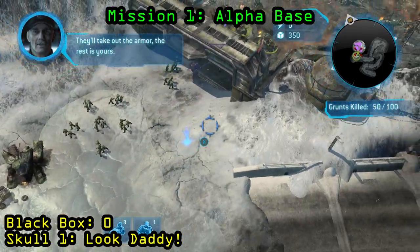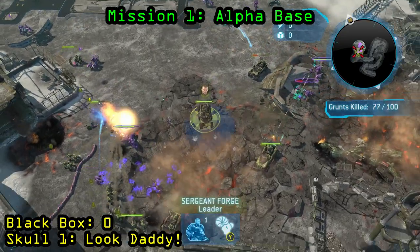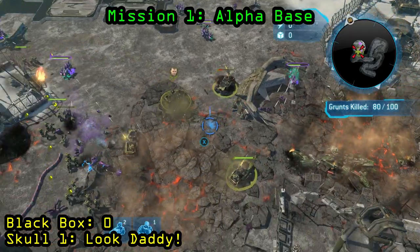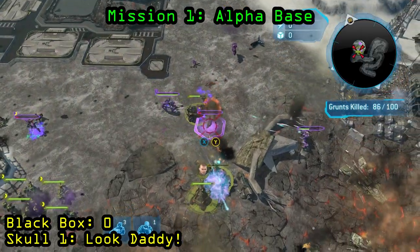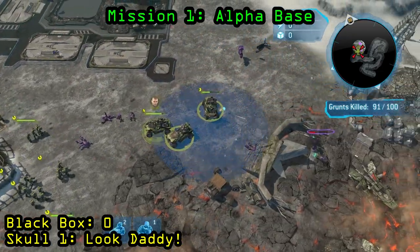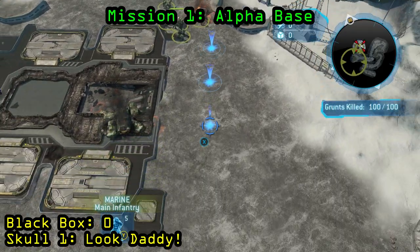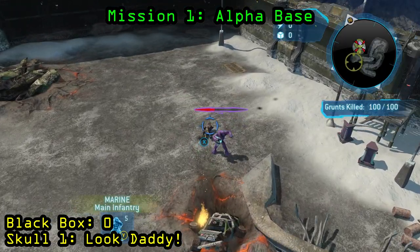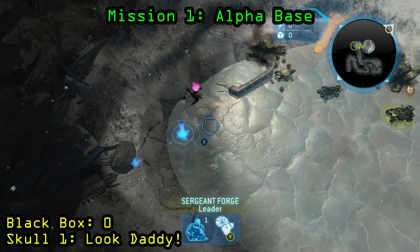Once you have gotten 46 out of 100 to this point, you are just going to send in all your guys into this base and clear out the entire base, except you want to make sure that you stop once you reach 100 grunts. If you are playing on Heroic like me, you will come to a point where there is only one grunt-elite squad left, and you have to make sure that you kill the grunts first and leave the elite alive. So as you can see what I'm doing here, I just send my guys back and forth, one or two guys, just to make sure that I only kill the grunts and leave the elite alive. Once you have done that, the skull will spawn.